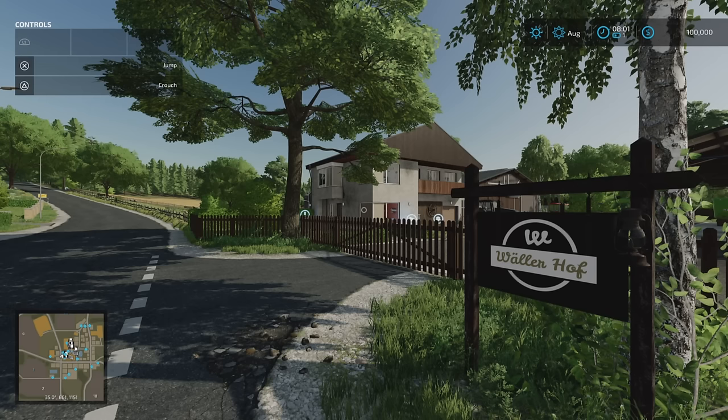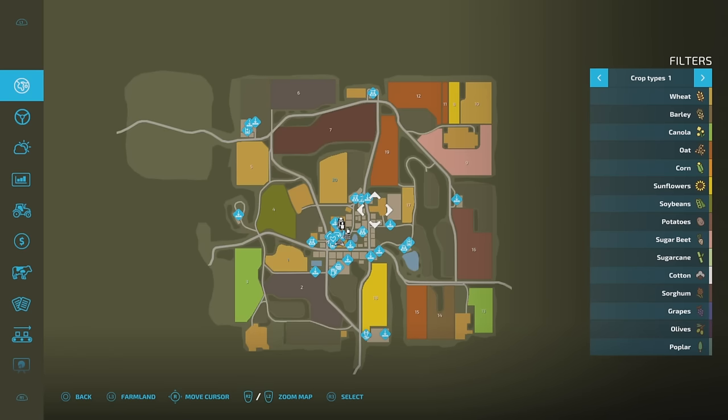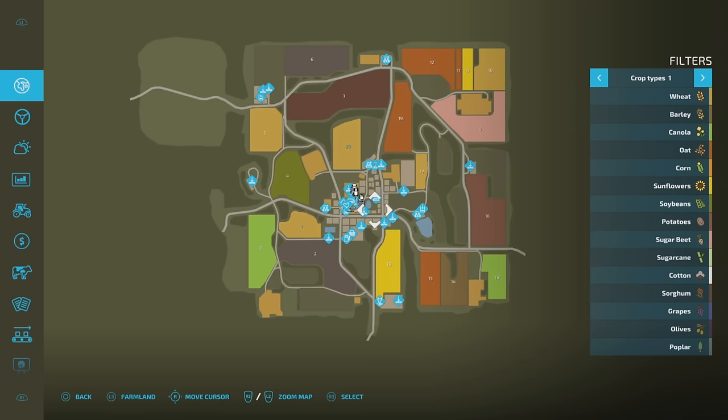Contracts are available. There are no additional crop types added in. There are five farms. We start on New Farmer with this one — Wehlerhof, which is just in front of us. We're going to look around that and go around the map. It's not a huge map, as you can see, but it's packed with stuff — and that's not including the other four farms we need to buy.